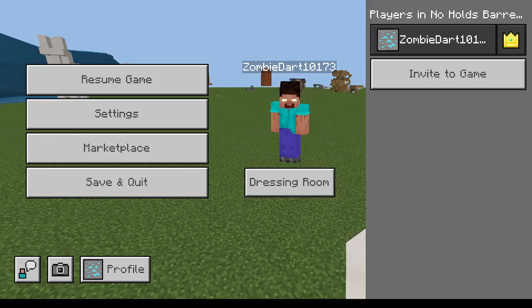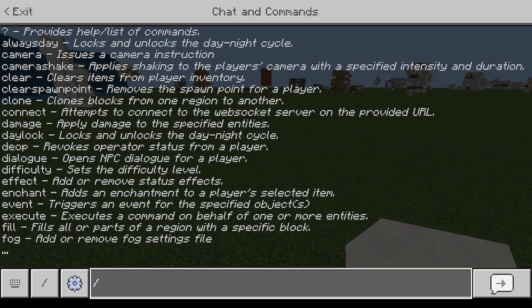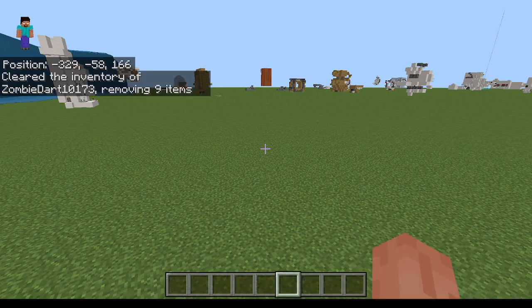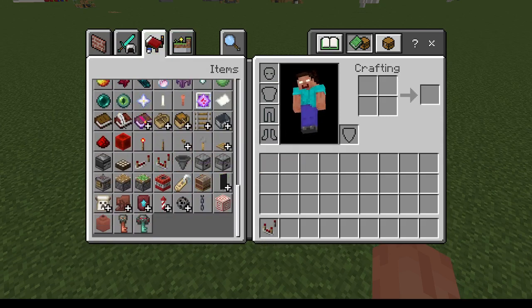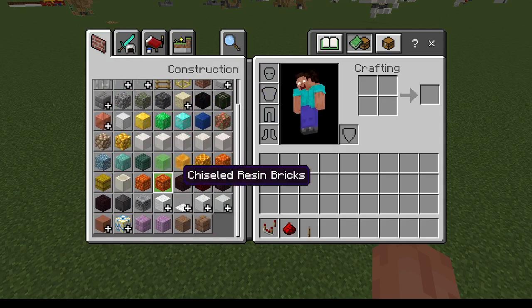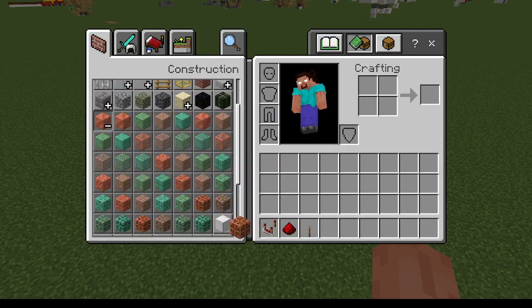You guys know how the comparator works? Well, I'm about to show you. Check this out. What we're going to do is find some blocks that are affected by comparators.